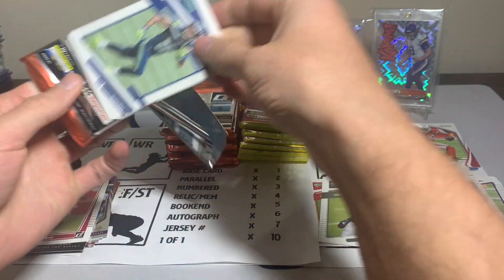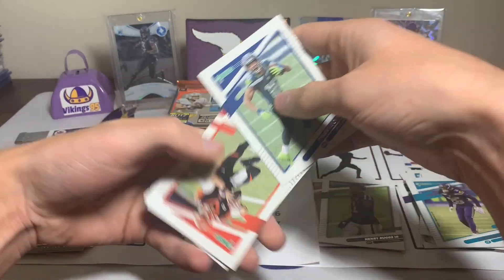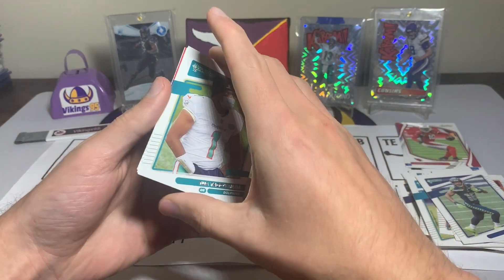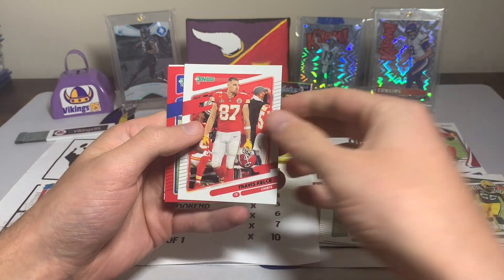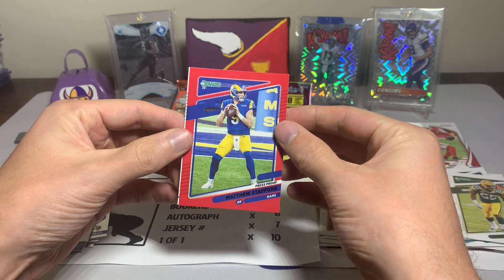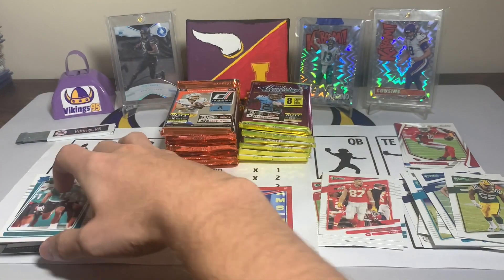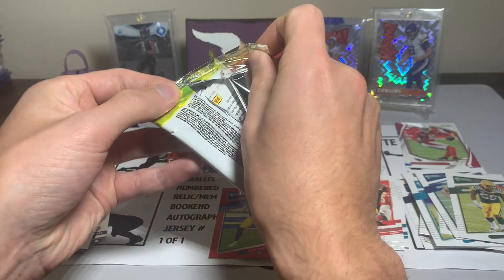This one opened kind of strange — sometimes that happens. Tyler Lockett, Joe Burrow, Davante Parker. Oh, I saw red — we got a two-up mask variation, Zaire Smith, Travis Kelce variation, a Matthew Stafford red press proof, so that could be a potential used card, and a Jalen Phillips rated rookie. Not bad on the Matthew Stafford — we'll see.